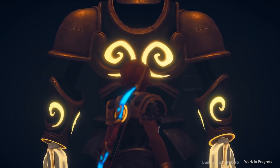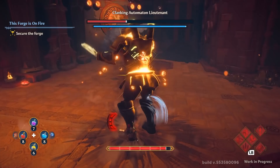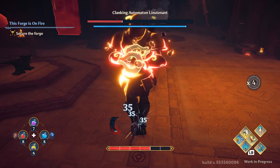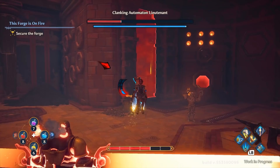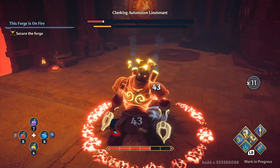This thing was called the Clanking Automation Lieutenant — basically just a larger version of those guardians scattered around the forge. He had pretty much all the same attacks, but with one special ability: he would burrow himself into the ground, stick out his arms, shoot out projectile lasers, and spin around in a circle. What do you do when you've got spinning lasers? You jump over it. Pretty simple. The fight wasn't terribly difficult — I had to heal a few times, but I managed to beat him on my very first attempt.